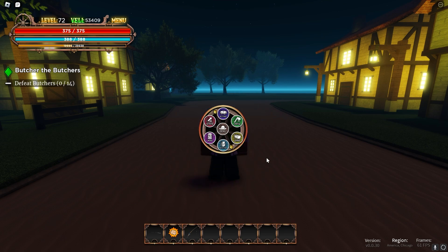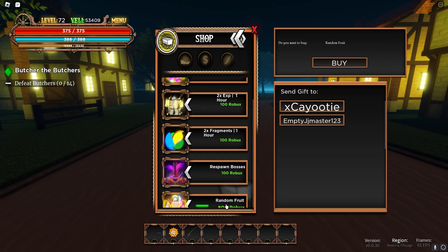One way, you go to the shop and then you can just buy a random fruit for 800 Robux. That's one way.